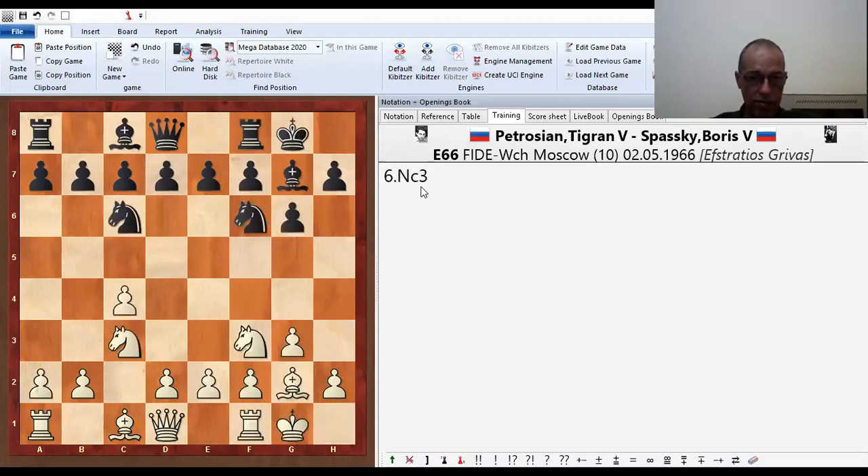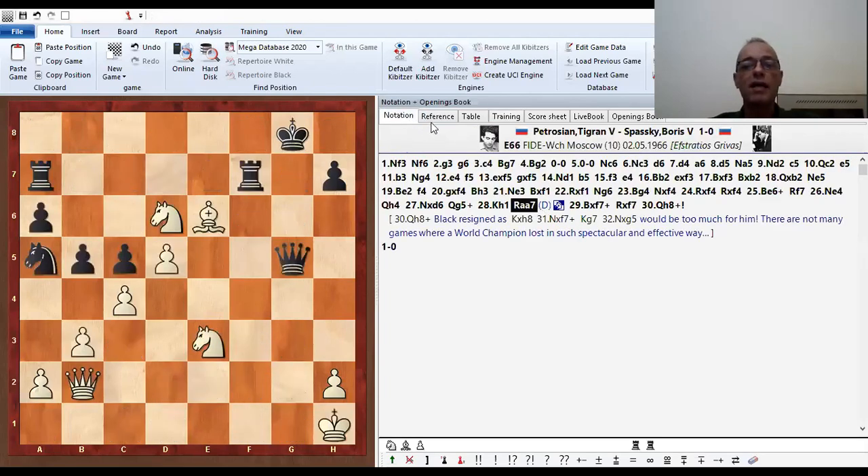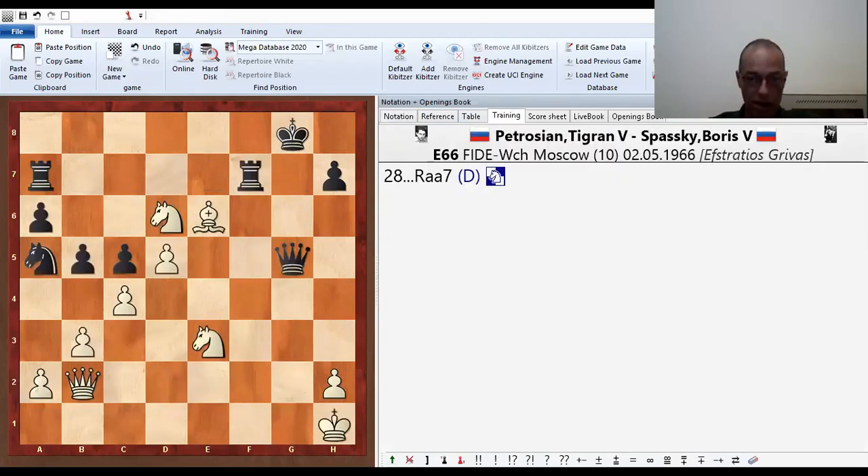Now we have a very funny position. We told that Petrosyan was the ninth world champion. And Spassky also was the tenth. He won against Petrosyan and he took the title from him. But this was not so easy — winning a world champion against another world champion is not the most easy thing in the world.